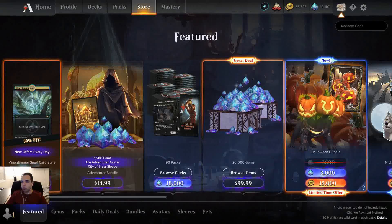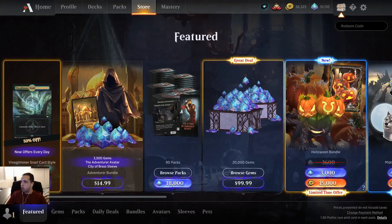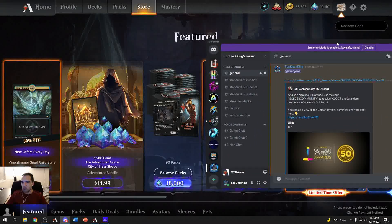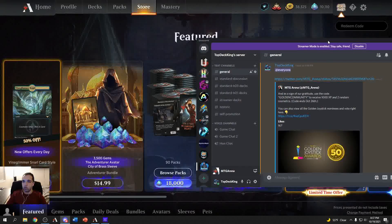I'm going to put the code on screen so you can see it. Here it is: GOLDEN COMMUNITY. Also, if you want to join my Discord, there it is — I do have a Discord.